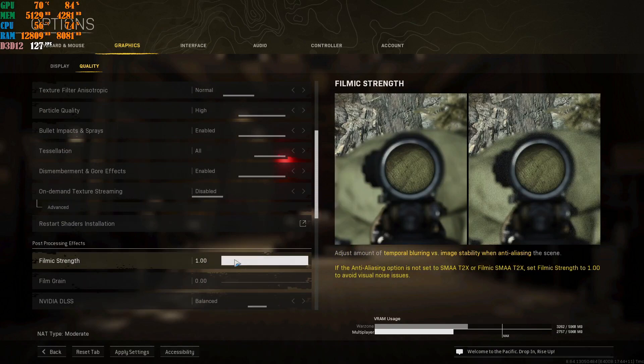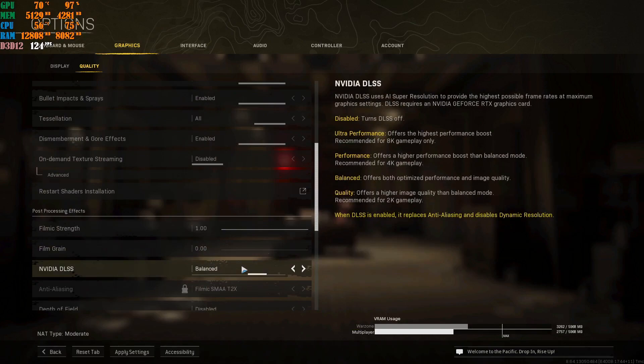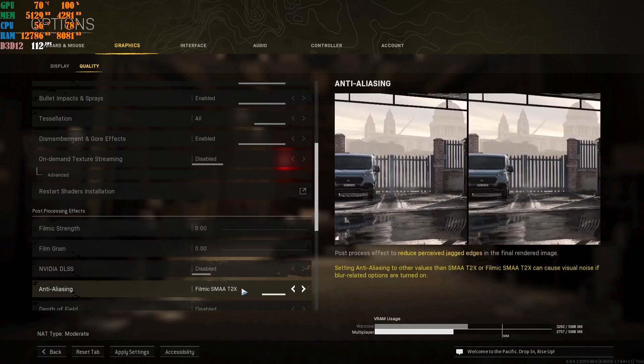For film grain strength, I put mine at 1.00 because I keep NVIDIA DLSS on balanced. If you do not have NVIDIA DLSS, go to anti-aliasing and turn the setting all the way down. If you're running a card without NVIDIA DLSS and using anti-aliasing, choose one of the two middle options — you should be good. Don't go lower than that; I suggest sticking with those two options.